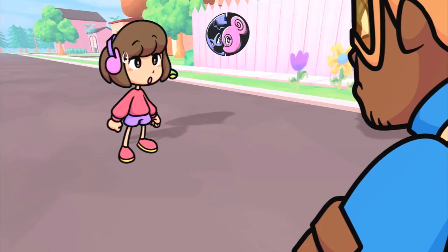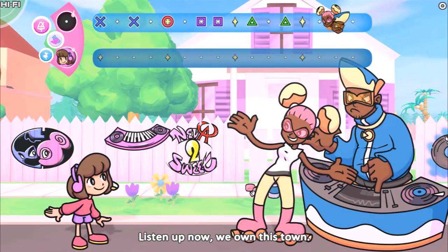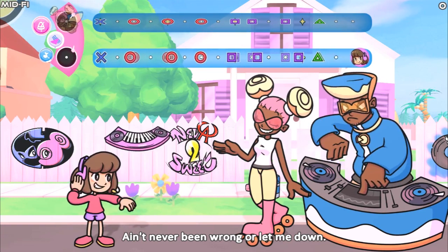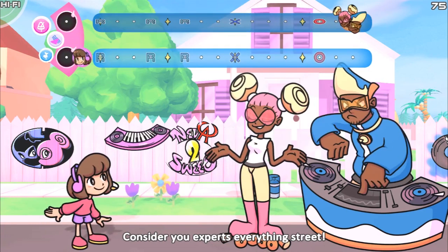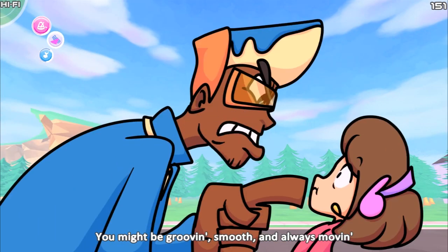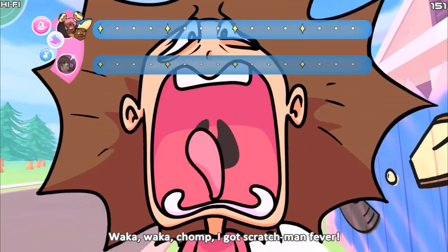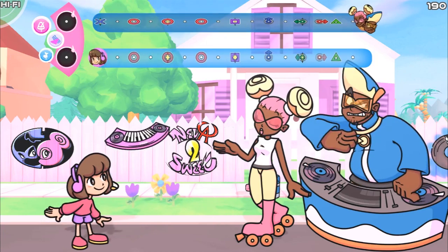Although we did seem to lose a few other things as well — it looks like the badge system that they had in the last demo is nowhere to be found here. For those who don't remember, basically Melody had a little scrapbook where they could put these little badges or stickers in there, and there was only one in the last demo, but it gave you an extra hit — an extra chance to mess up notes without getting your score down, which was nice since I'm getting a little older and my hand-eye coordination and reaction time is kind of going down a bit.